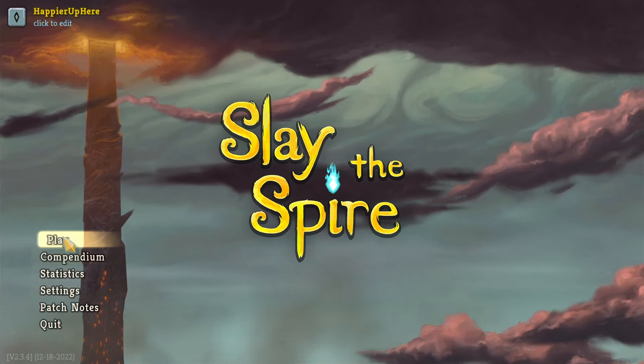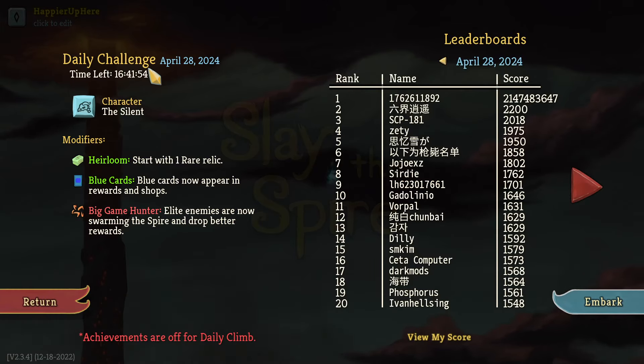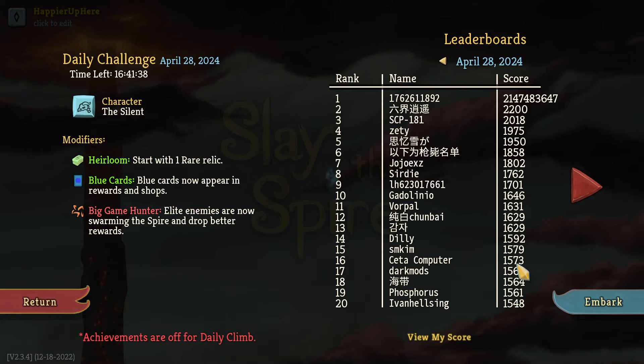Hey, welcome to Slay the Spire. Today playing the daily challenge for April 28th, 2024, the character of the Silent, and the modifier Star Heirloom: start with one rare relic. Blue cards now appear in rewards and drops, and Big Game Hunter: late enemy swarming the Spire drops better rewards. I see a bunch of them in the leaderboard — MCF with 1631, Cita with 1573.